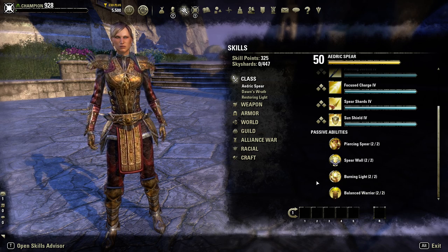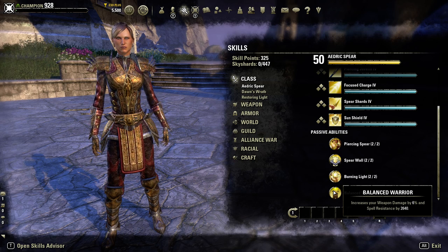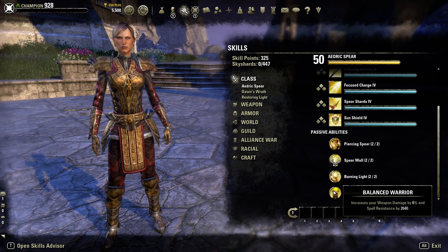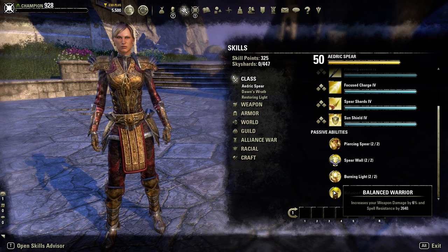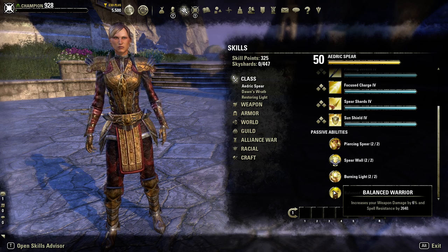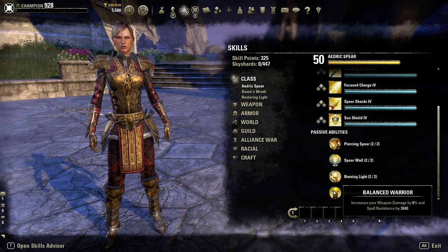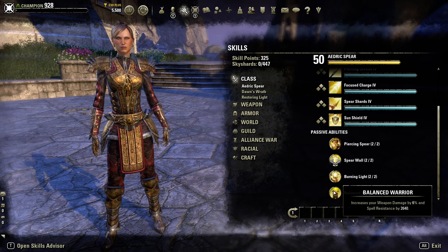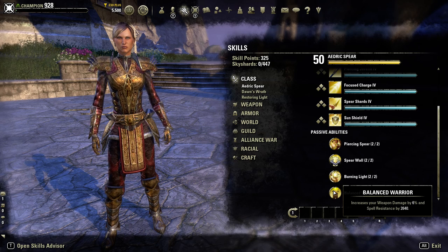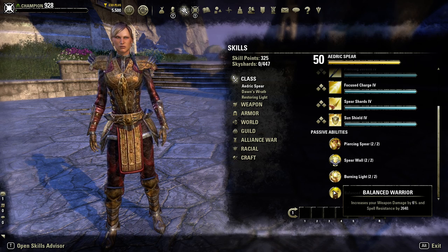The next passive is Balanced Warrior: you increase your weapon damage by 6% and your spell resistance by 2640. Just like the DK they get an extra resistance buff, but they also get 6% more weapon damage applied to any weapon they equip - staff, two-handed, dual wield, bow, restoration staff, sword and shield. No other class gets that.